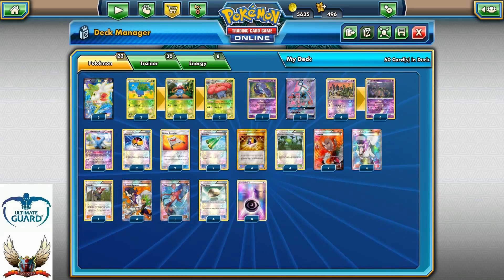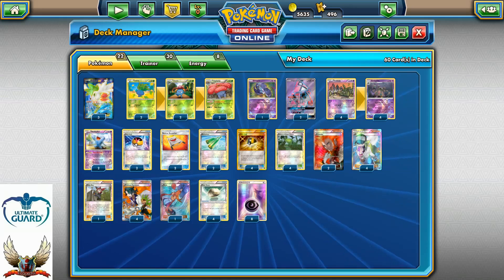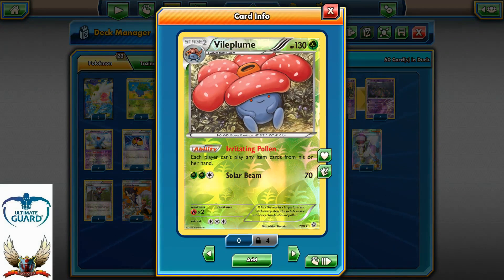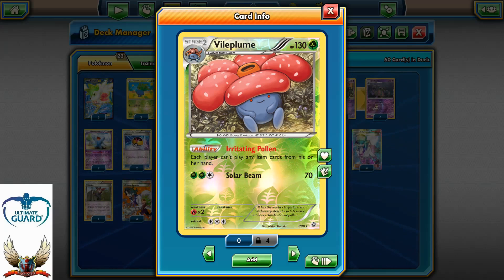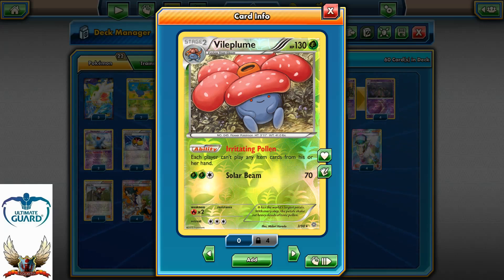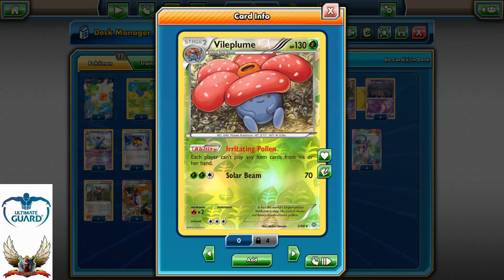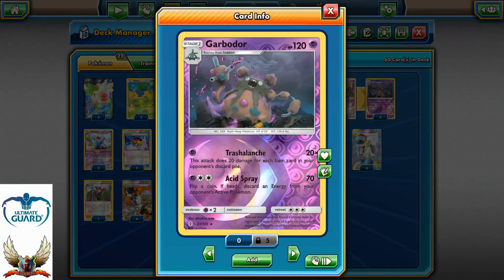Probably a lot of players will not be prepared to beat this deck. The main strategy is to set up your Wild Plume play with Irritating Pollen as fast as you can, so none of the players can play item cards. With the Irritating Pollen, you're going to force your opponent to discard their entire hand with Sycamore and try to find the resources they need to set up their play. By doing that, they're probably going to discard a lot of item cards.